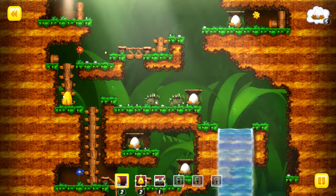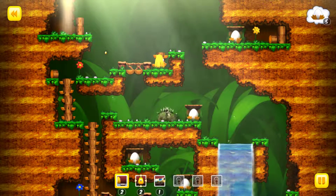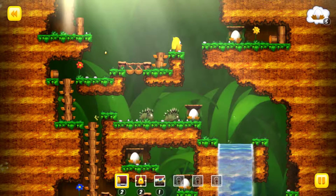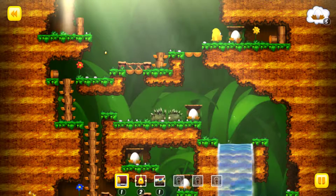Okay. We have one freeze, two bridges, and two transports. This is supposed to be a bridge.